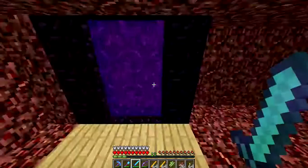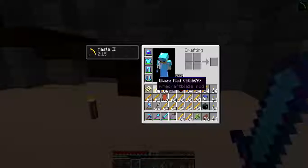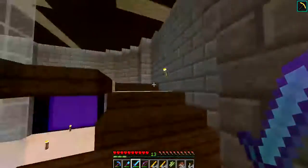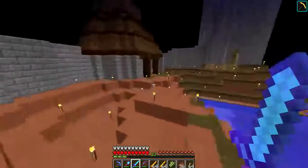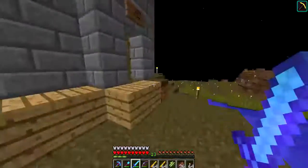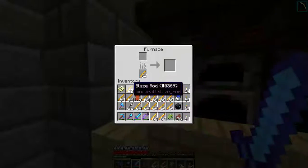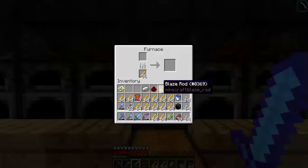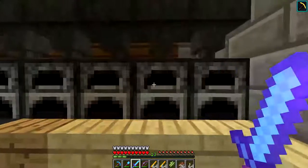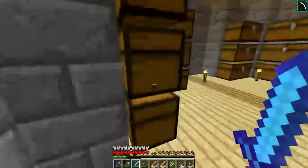The guardian farm — that reminds me, I need to make an iron golem farm because I need iron. And a gold farm. A gold farm can be a bit easier because I've got that thing on the roof. Let's empty my inventory first, then I can do some other things. Some sugar cane growing — good. Fill these up first.